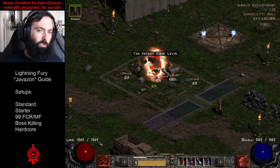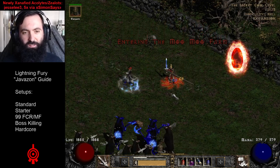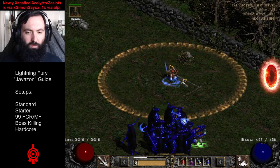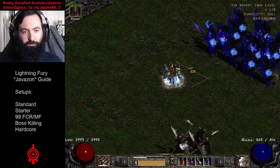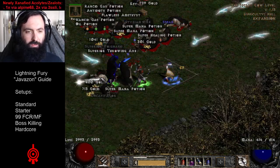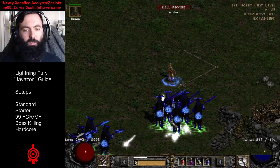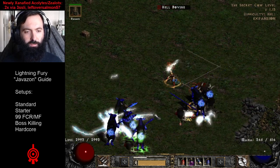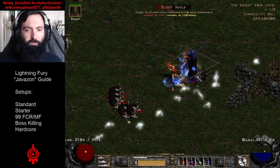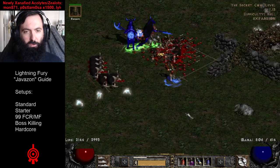There's some argument between this and corpse explosion necromancers, but I would say it's pretty much the case. Before you start a run, make sure you use Battle Command and Battle Orders. Then teleport around, and with your right click have Lightning Fury. Against lightning immunes, you can use Jab with your left click. You don't always have to even kill lightning immunes — you can totally ignore them if you want.